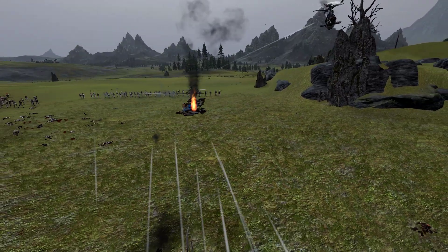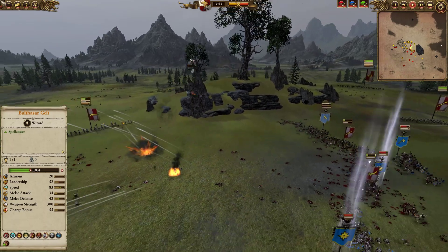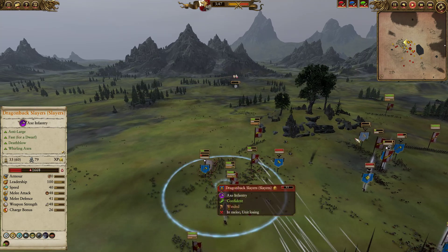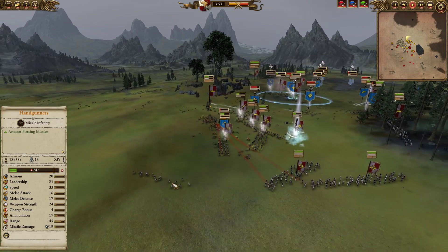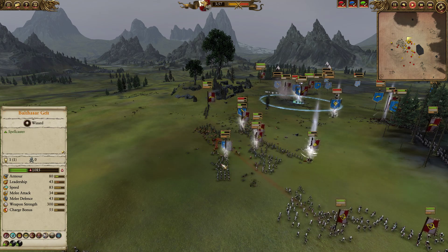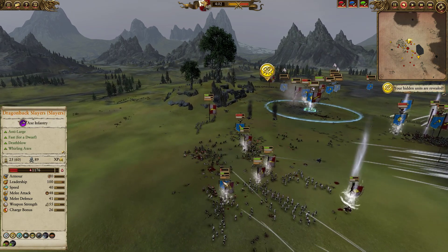Empire might not be able to create Gyrocopters but we can sure swat them out of the skies, and that's what really matters. The Dawi are definitely not having a good time — their air force is essentially gone. The crossbows are being pressured heavily. I realize I'm not able to save my gun line, so I pop a Glittering Robe — 60 armor is going to help deny these Slayers a lot of their damage output, because 80 armor on crossbowmen is much better than a mere 20. A huge win there.